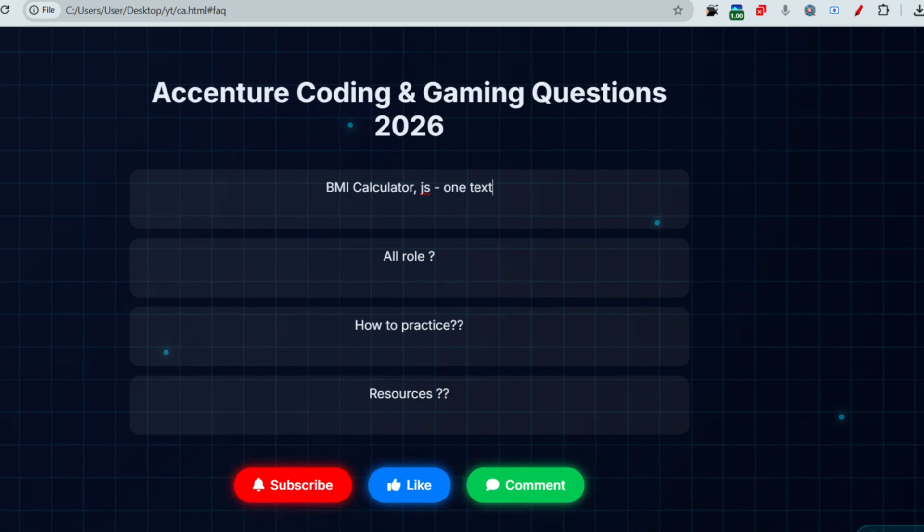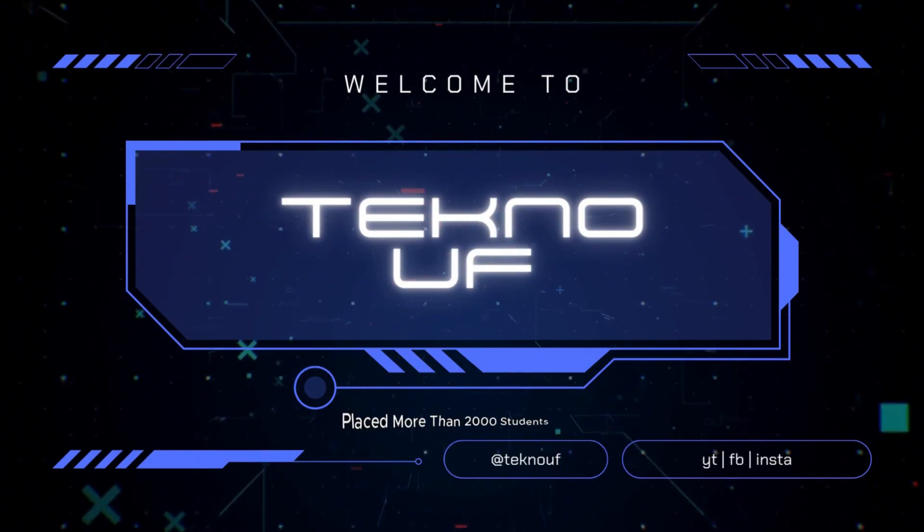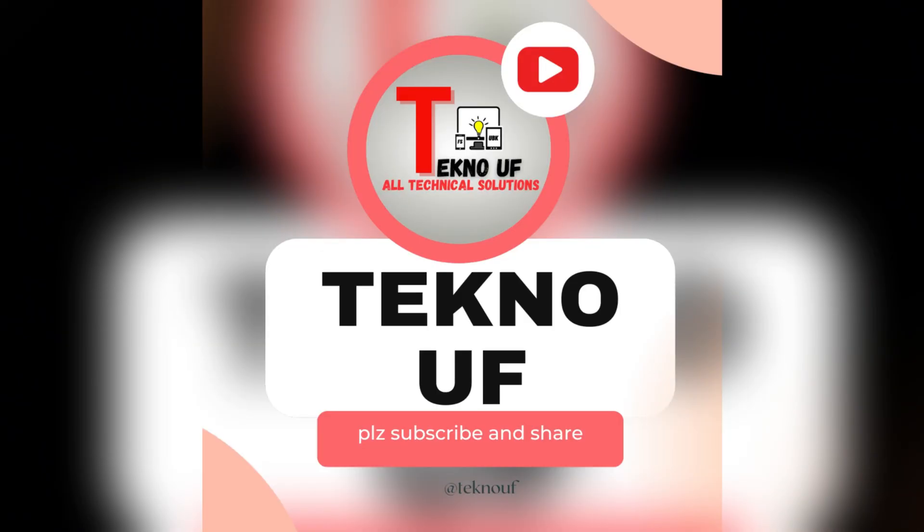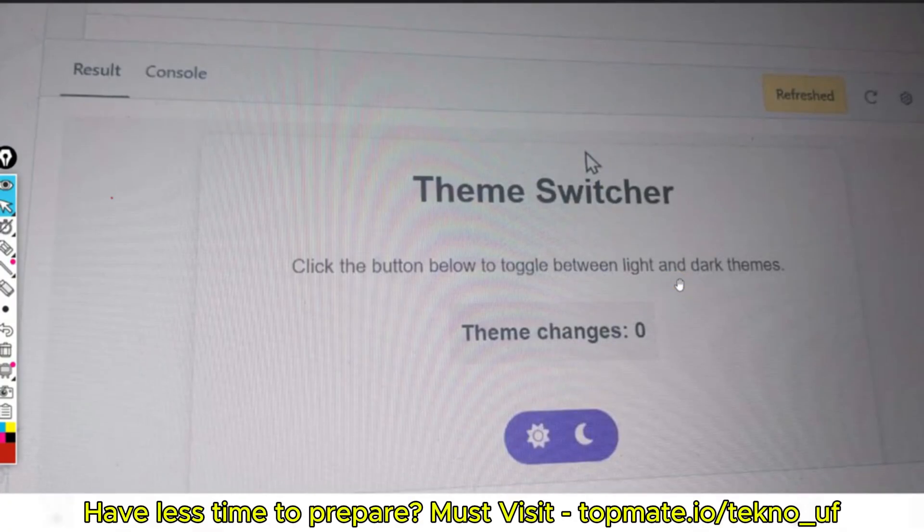Let me share sample questions you can face in the upcoming Accenture drive. The recent question involves a screen with a button — if you click it, it should toggle between light and dark mode. If it is in dark mode, toggle to light; if already in light mode, change to dark. Also, the number of times you click the button should be reflected and incremented as a counter on the screen.